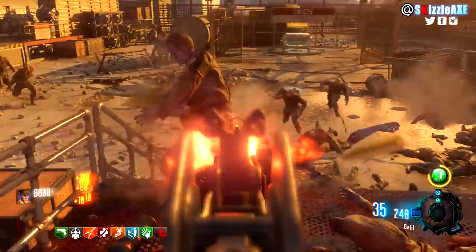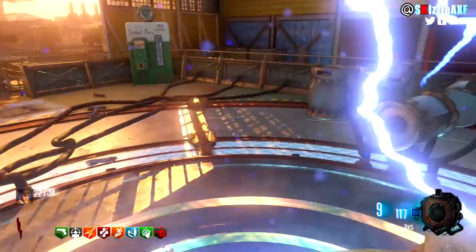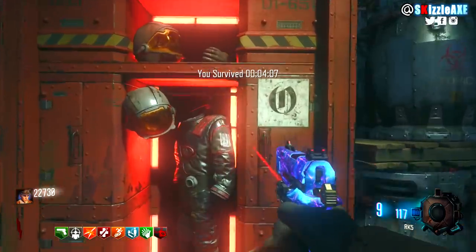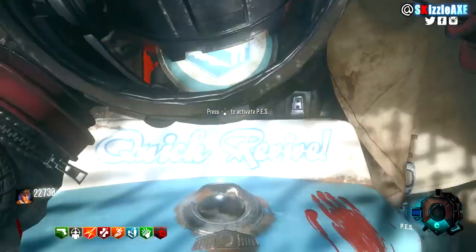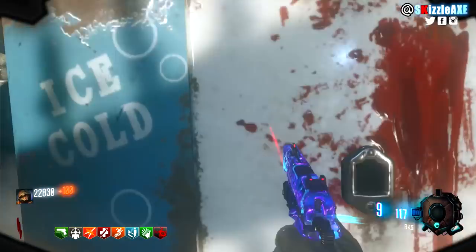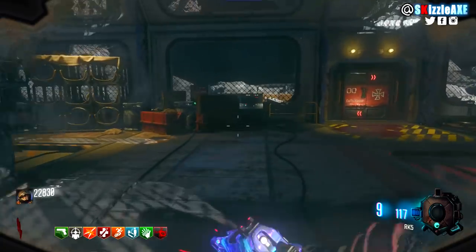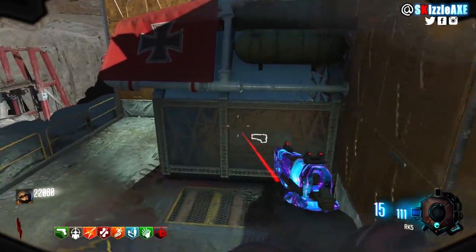Once you run out of the gobblegum or feel ready — also make sure you're in a good training position, because if you get the Argus or the KRM you can easily go down. Once you're ready, teleport to the Moon. Make sure to get your helmet on — during an open lobby one of my viewers didn't have his helmet on and went down. You gotta breathe!